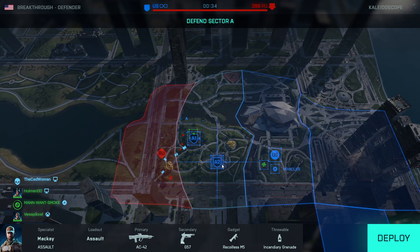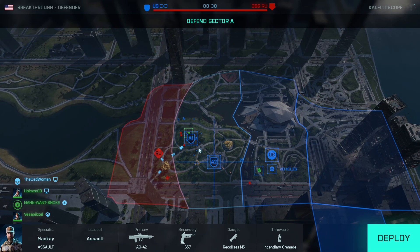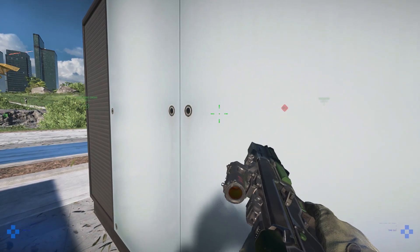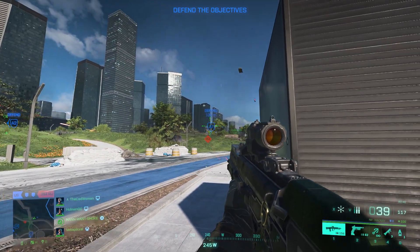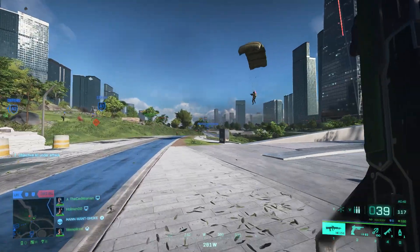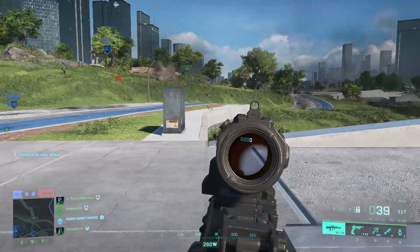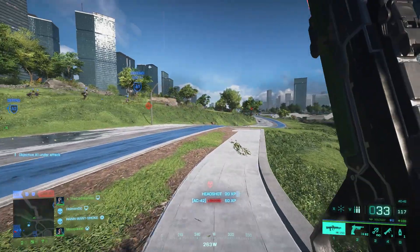The next point is spawns where you try to deploy at an objective but instead spawn more than 100 meters away. Especially in breakthrough, this makes it incredibly hard to defend sometimes because by the time you reach the objective the sector is lost. It might be some kind of penalty for dying, but sometimes it feels a bit too much and causes players to wait until the sector is lost instead of respawning to defend it.